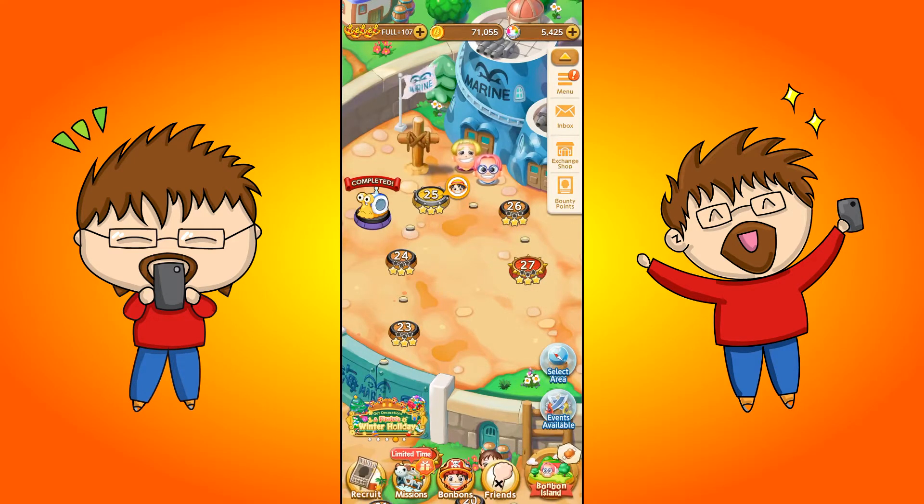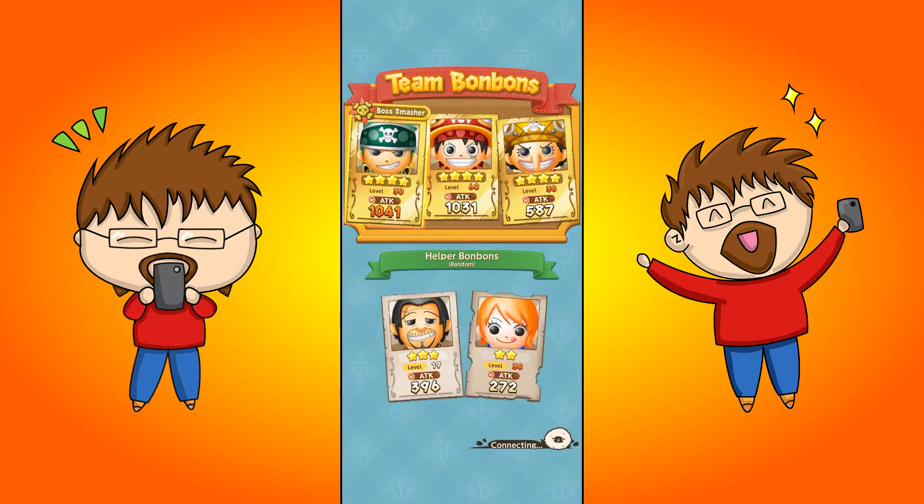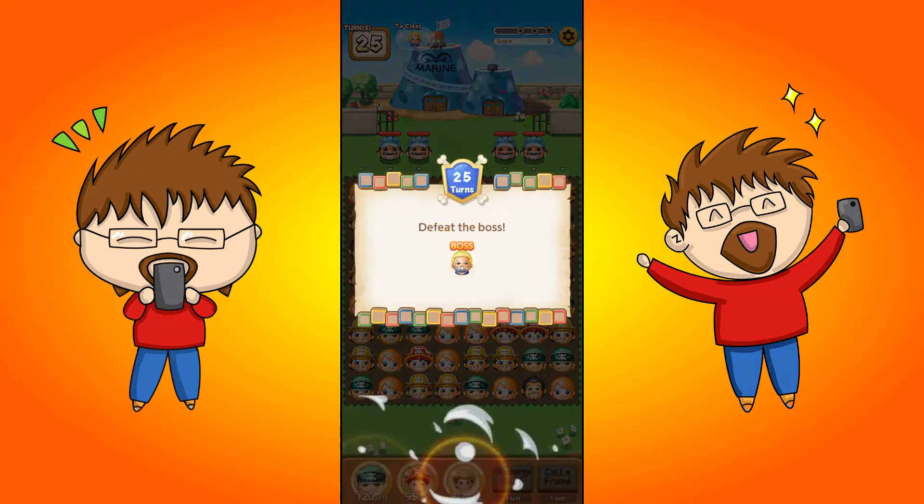Hey everyone, Matt here and welcome to another Matt's Minis. Today we're going to jump into Stage 27 and take on the boss. This is Axe Hand Morgan. It looks like we've got Nami on the 2-star and a bandit 3-star — I've forgotten the bandit's name.